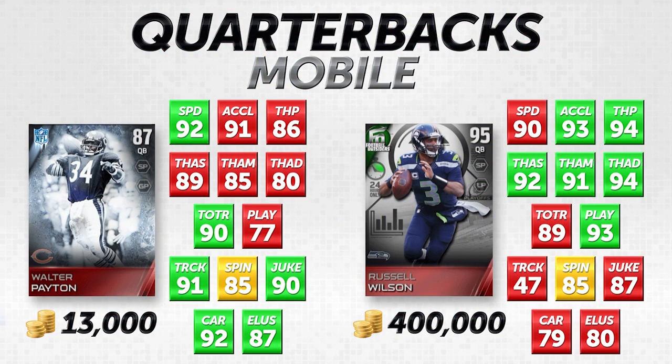We're going to start with our mobile quarterbacks. On the left-hand side of your screen you'll see a lesser-priced player, and on the right-hand side a higher-priced player. This doesn't necessarily mean the lower-priced player is better, but we're trying to find guys who are good at a lower price and compare them to a more expensive card so you can see what you're getting for your money.